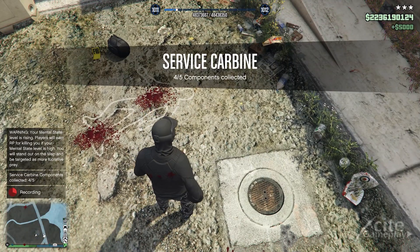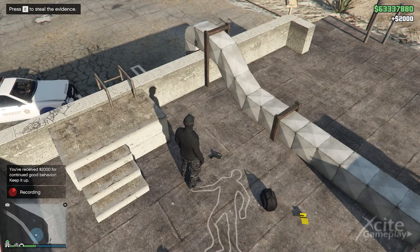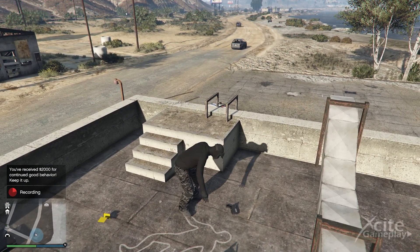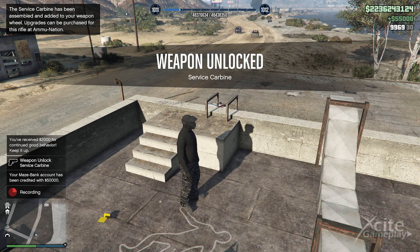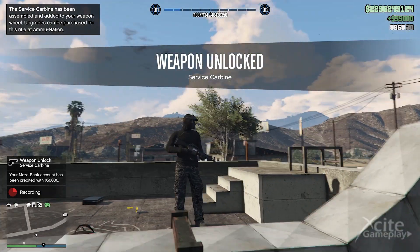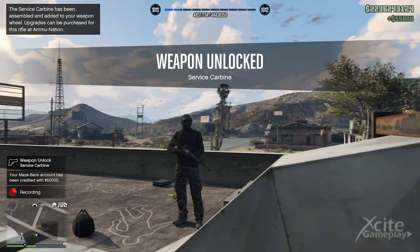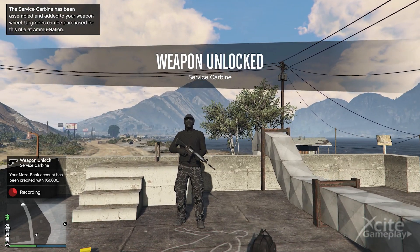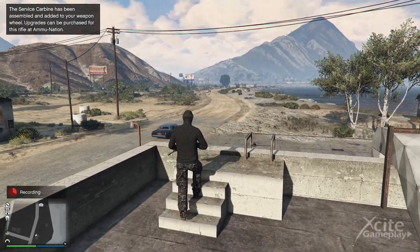You earn five thousand dollars for finding each component, and when you find all five you get an extra 50k. After picking up the last component, the rifle will simply appear in your hands and you will see the text message: 'The Service Carbine has been assembled and added to your weapon wheel.' Upgrades can be purchased for this rifle at Ammu-Nation.